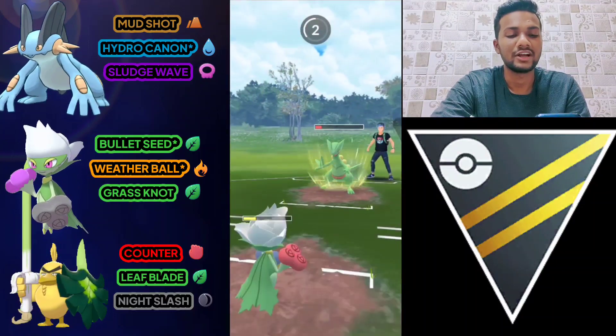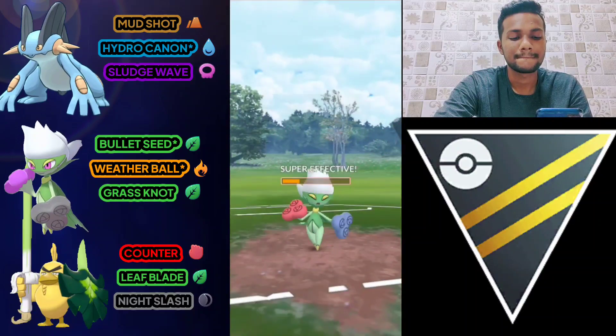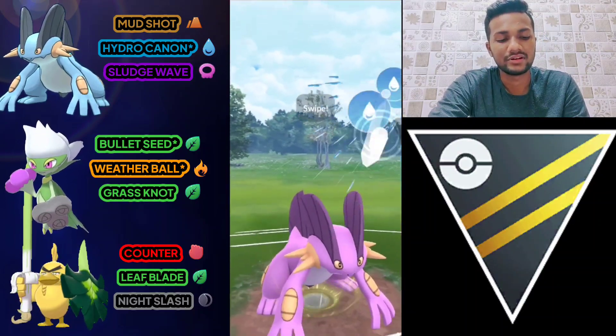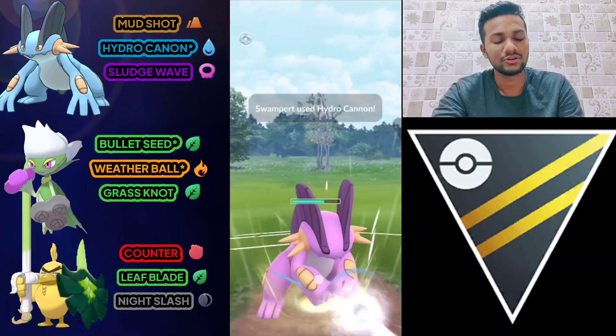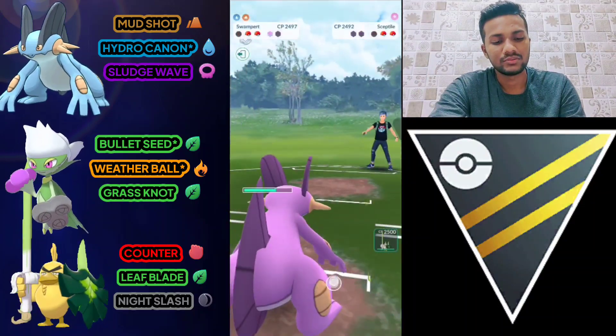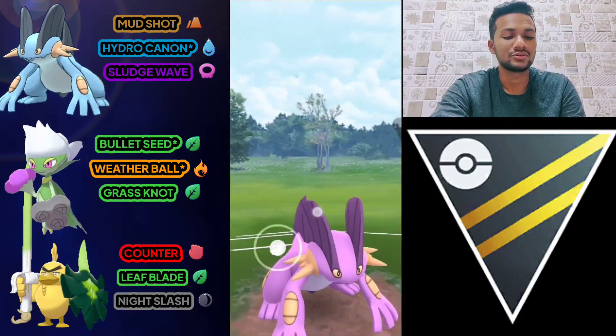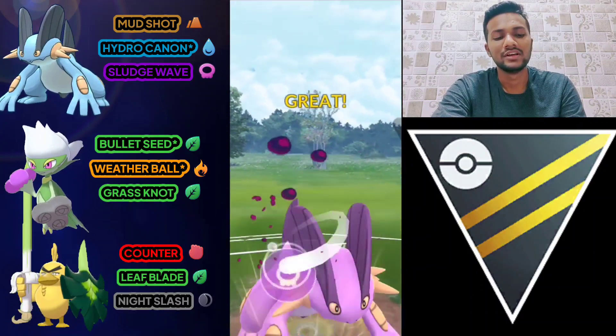I'm not going to use my shield because I have Hydro Cannon ready. I have almost two Hydro Cannons ready. One Hydro Cannon is enough and we still have one shield left. The opponent brings out Sylveon — we have Sludge Wave for Sylveon. Sludge Wave is very useful in Premier Cup.